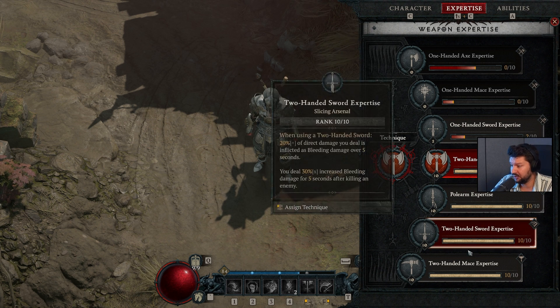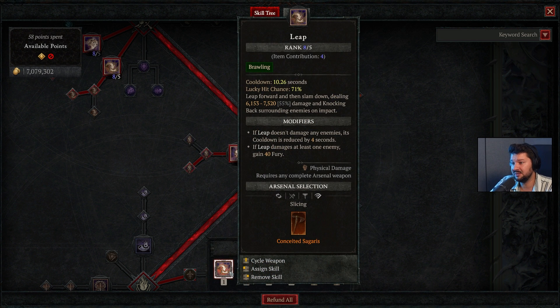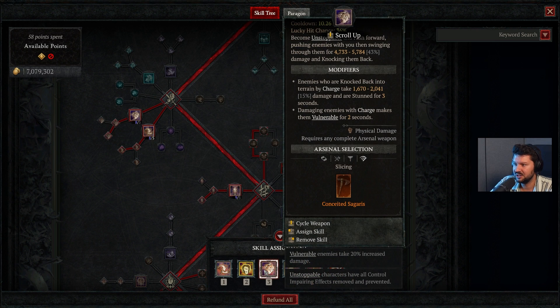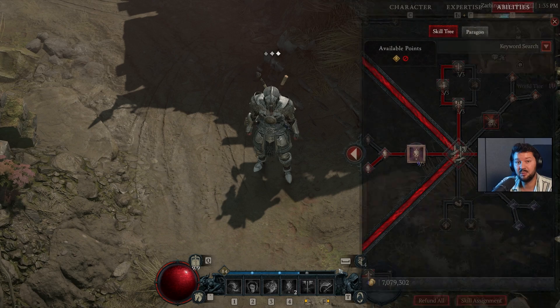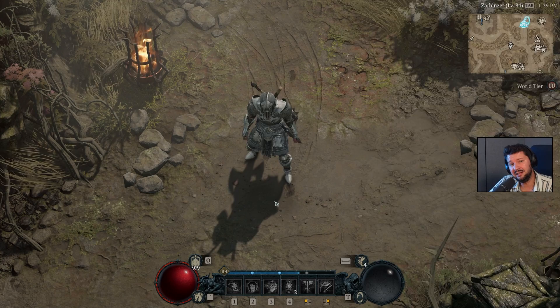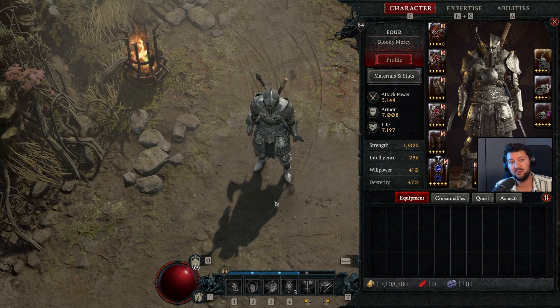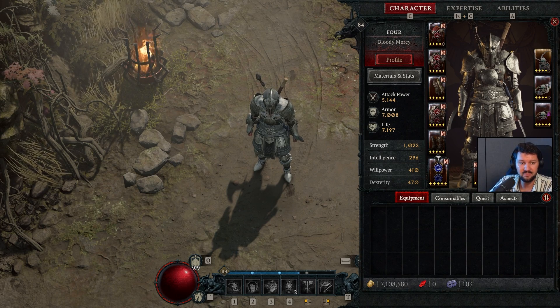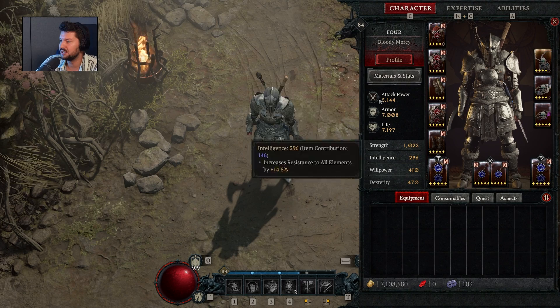Always vulnerable, always crowd-controlled — all those modifiers make this build deal so much damage with the axe expertise. If you don't find a good axe, you could alternatively go with the two-handed mace expertise, which has a chance to gain fury on lucky hit and increases critical strike damage to both stunned and vulnerable enemies. In the ability assignment, every ability has the arsenal set to axes for maximum damage output.